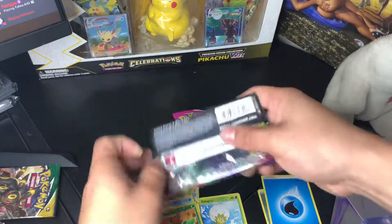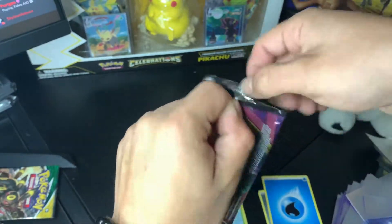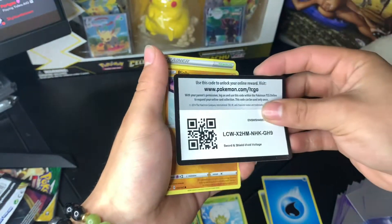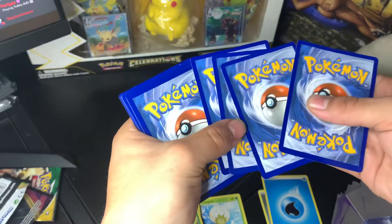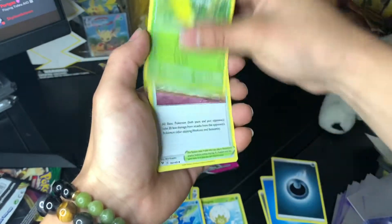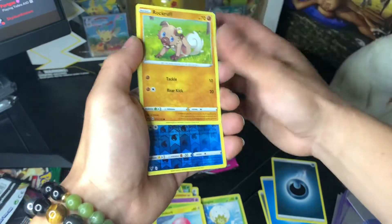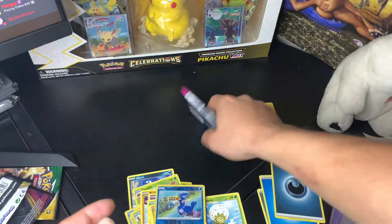We're gonna save Fusions for last. We're gonna do Vivid Voltage. Let's see what we got out of Vivid. Good old Vivid. Got a Rylou. Going Fire. We got Dark Energy. Cramorant. Kakuna. We got a Bass. Rylou. Chimchiyo. Chimchiyo. Niklida. Voltorb. Rockruff. Cramorant. And the Zapdos holo. There we go.